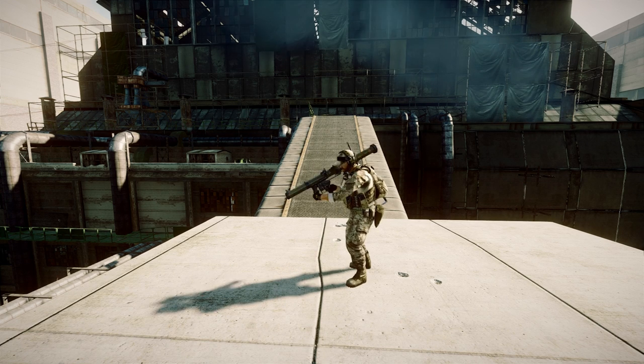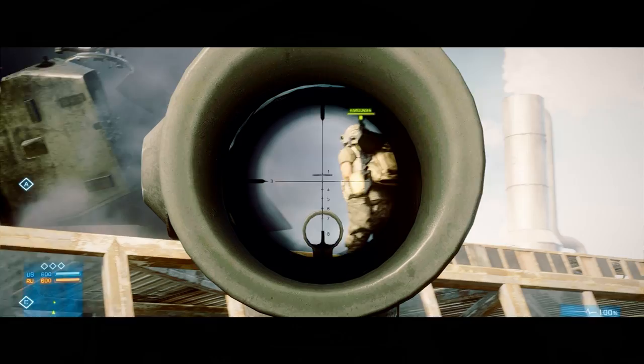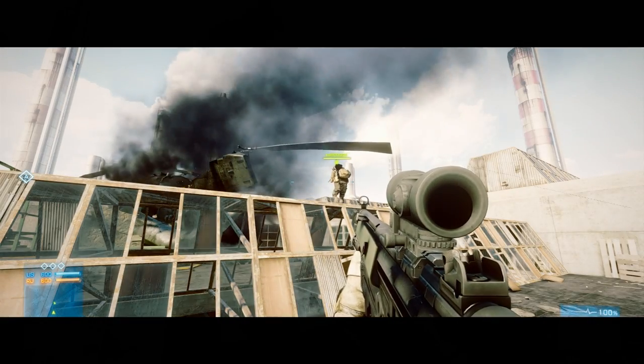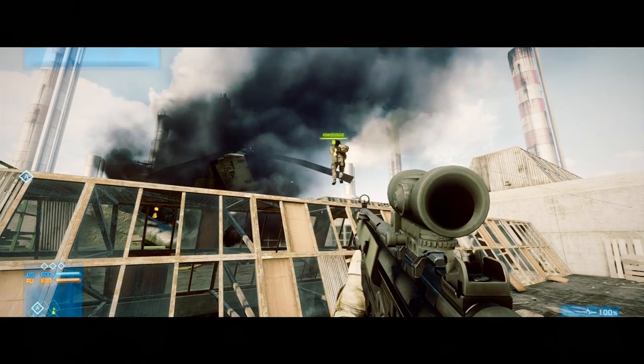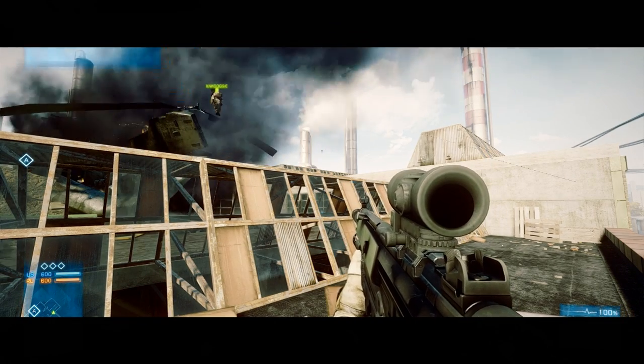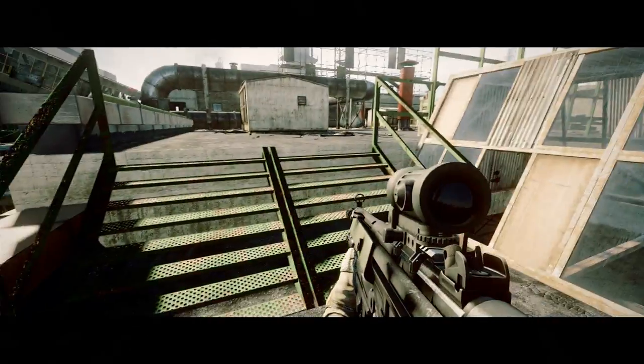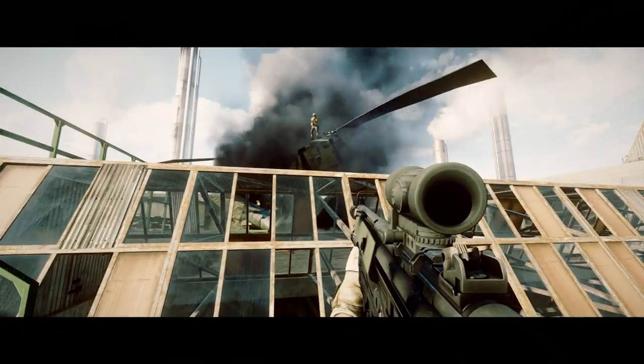The first thing I want to show you is the M26 MASS under-barrel glitch. Yes, this used to be a terrible exploit but that time has passed — now I use it for the camera glitch. Basically, grab any medic weapon; I usually grab the G3 because that's how I learned it, and attach the under-barrel M26 MASS with dart or frag, whichever you prefer.